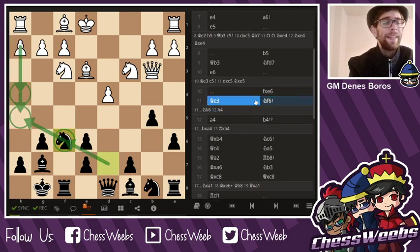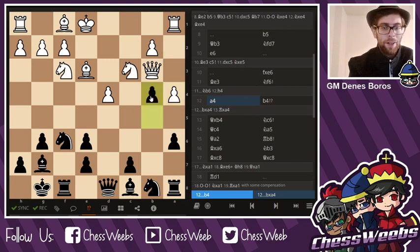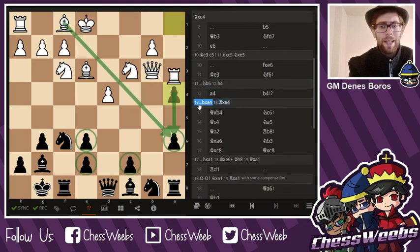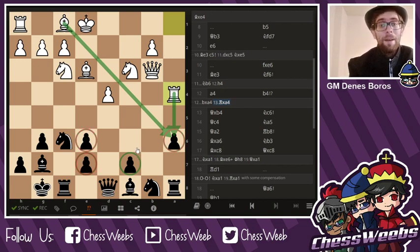So I said, I don't want any funny business by my opponent — I'm going to defend it before it ever happens. a4, trying to create some weaknesses. And I said no, I don't want to create weaknesses, because if I take, rook takes a4, lots of my pawns on e6, e7, and a6 would become weak, and I might be ahead in pawn count, but double pawns aren't worth a whole lot.